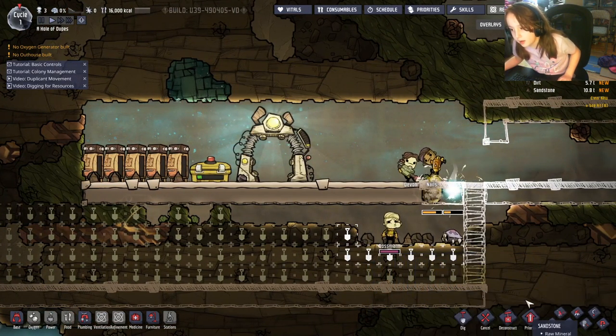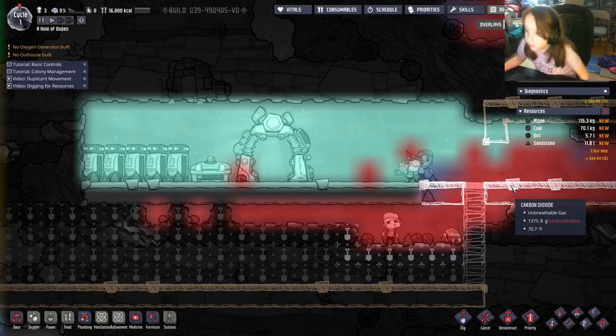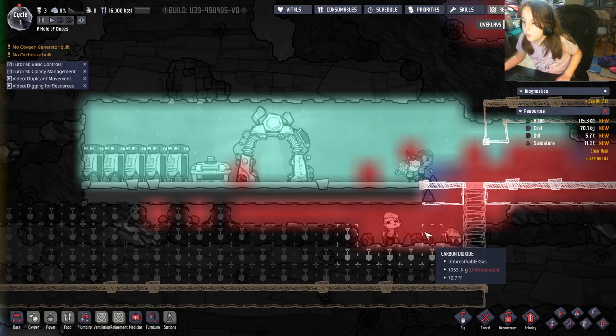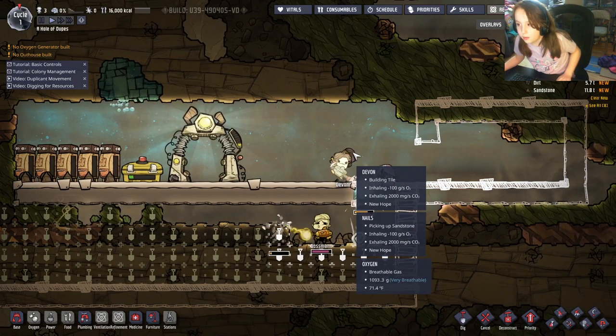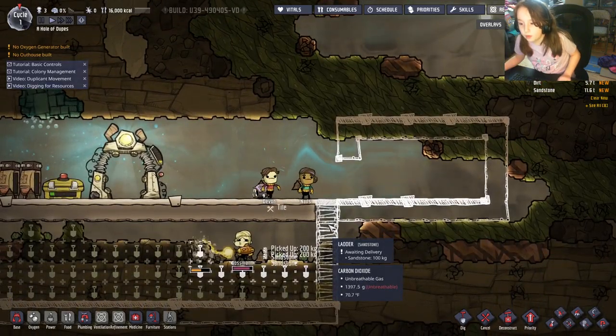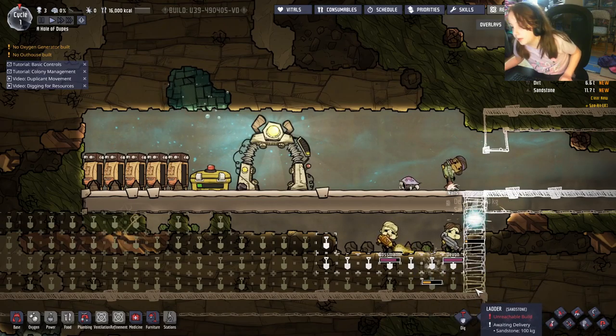Pay attention to the oxygen overlay — you can see all this carbon dioxide which is unbreathable. Duplicates need oxygen to breathe; oxygen and polluted oxygen are the only two things they can breathe, sadly — but it makes sense.